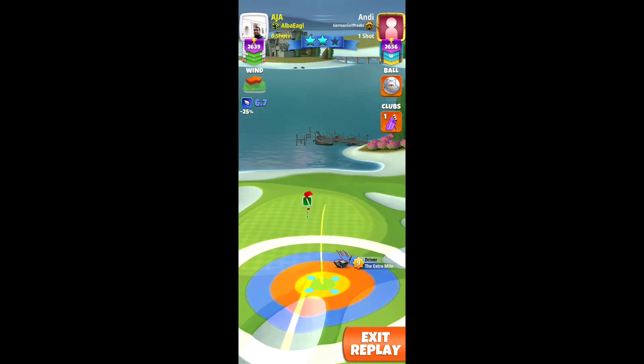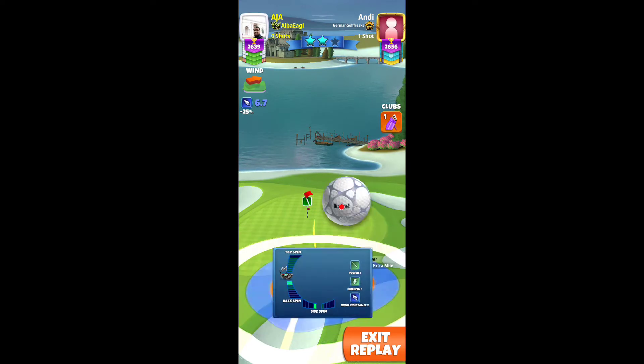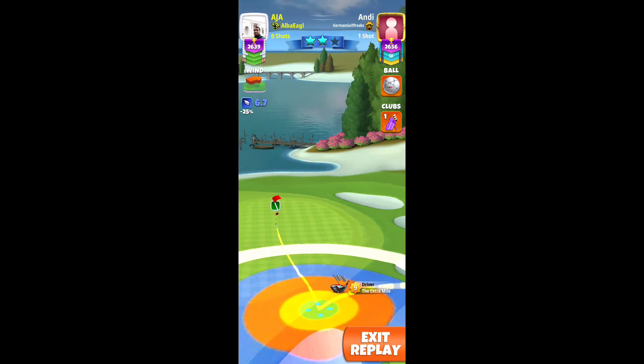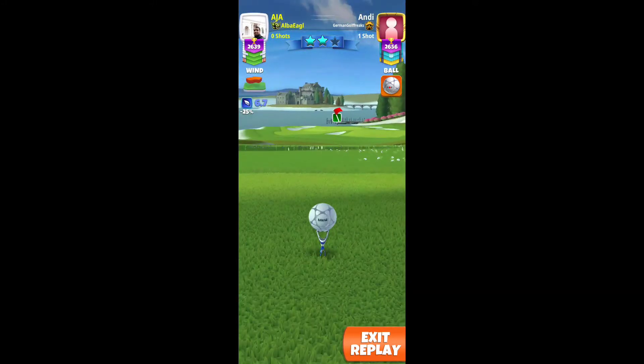This is the first hole. See friend, I am going to try some different shot here. I am going to take a shot from through the rough, okay, so the ball can be going to the hole. There is a possibility, but the wind is so much — 6.7 — so I adjust my ball line and then I take my shot. See carefully friends how this is possible.